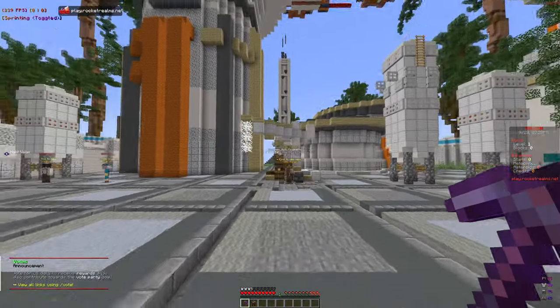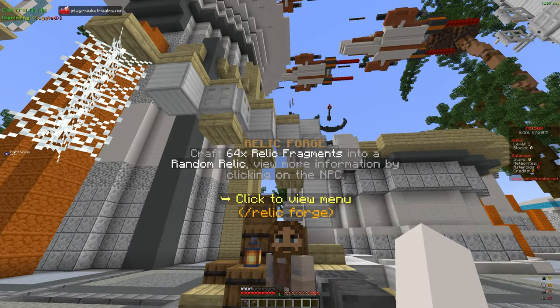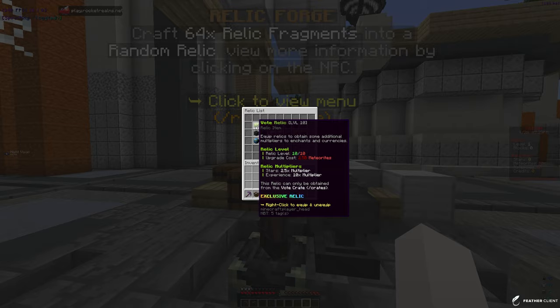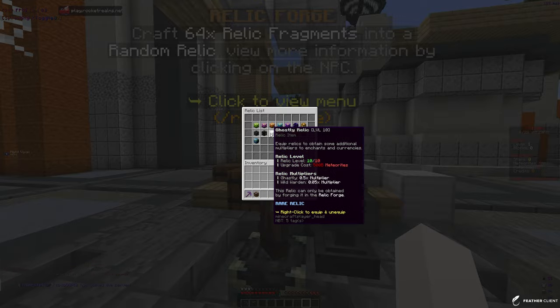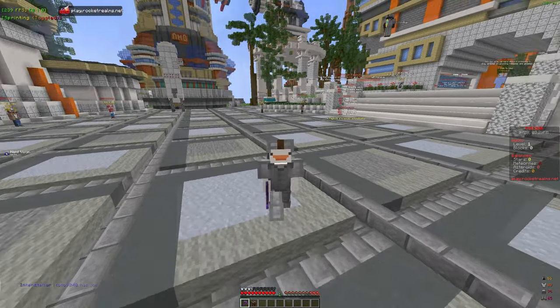They've added a lot of new things in this season. One of the main things is the Relic Forge — you need 64 relic fragments to craft a random relic. Looking at the list, we have vote relics, equipped relics that give additional multipliers to enchants and currencies, a plasma relic, and more. The global relic gives block boosters and planetary crush boosters, which is honestly insane. There are also a lot of new enchants in the meteorite section.